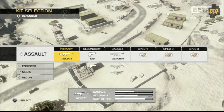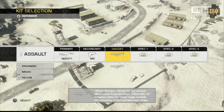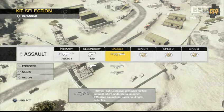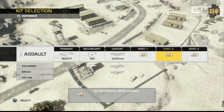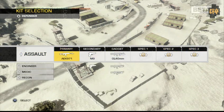You can switch what kits you want to be while you're playing. You can also switch your secondary weapon, your gadget — which is specific to your kit type — and then your specializations. Once you unlock those, you'll be able to switch those out as well.